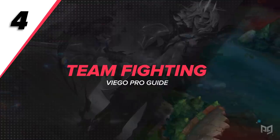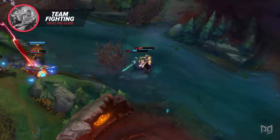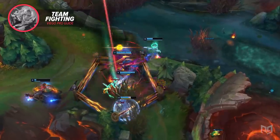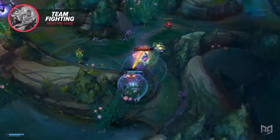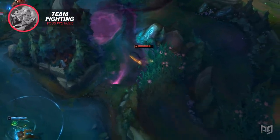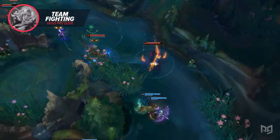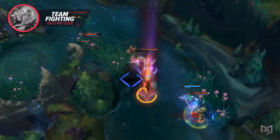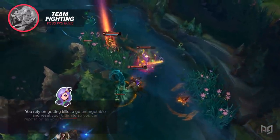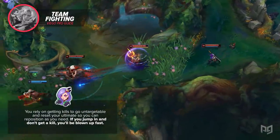Now let's talk about a few tips for teamfighting as Viego. He's very good at shredding down tanks, fighting against bruisers, and assassinating squishier backline carries. This means you can flex to whatever your team comp needs, or what you need to do to counter the enemy composition. Front-to-back style fighting is viable since you can possess the tank you bring down for a massive heal, but if the enemy composition has a lot of lockdown and burst damage, you may want to take a different approach — throw out your E and lurk around the fight until either your team gets a target low enough for you to ulti and finish off, or until one of the enemy carries mispositions. When ulting into a fight, make sure you're not jumping onto a high-mobility target or one with flash up. You rely on getting kills to go untargetable and reset your ultimate, so you can reposition as you need. If you jump in and don't get a kill, you'll be blown up fast.